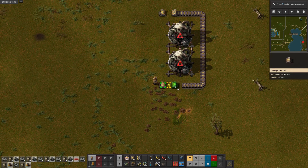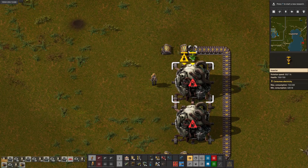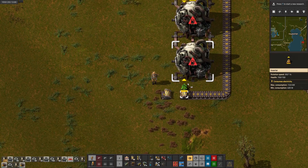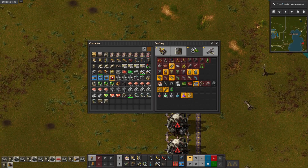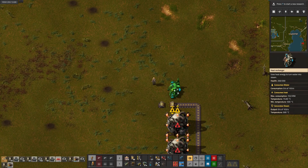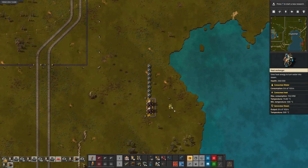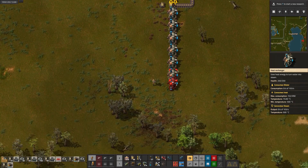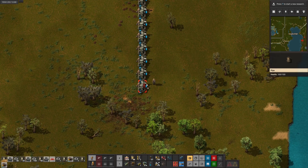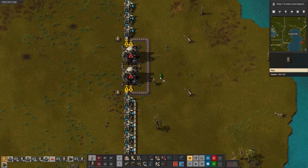We are going to want a way to feed the fuel cells in like this, and then we can have these go down and around the other side. You'll also have to skip over the heat pipe. You will need fuel cells going in, spent fuel cells going out. Heat pipes will come up here. We need heat exchangers - those can go here, eight on each side.